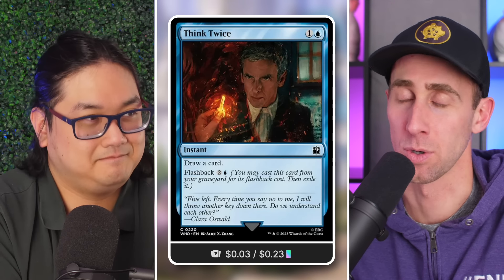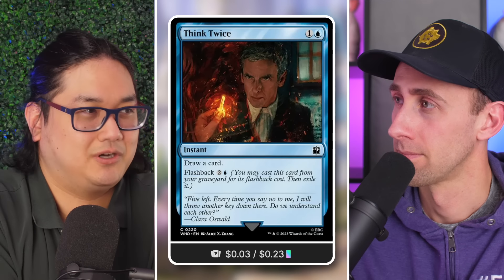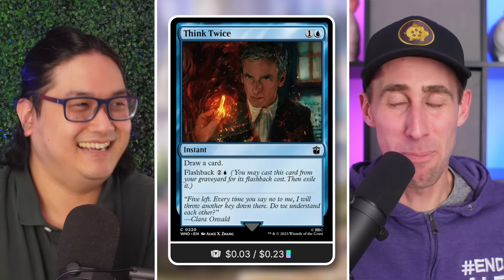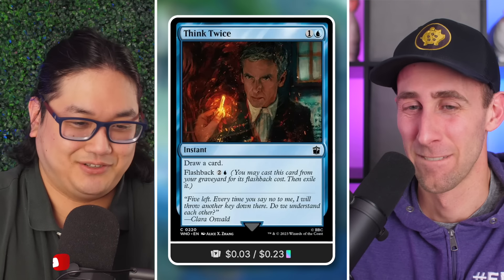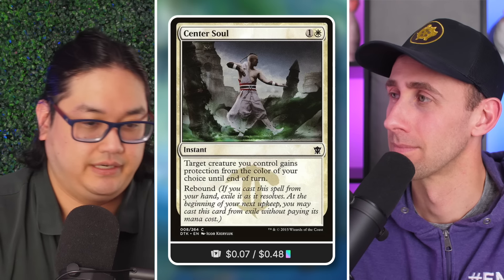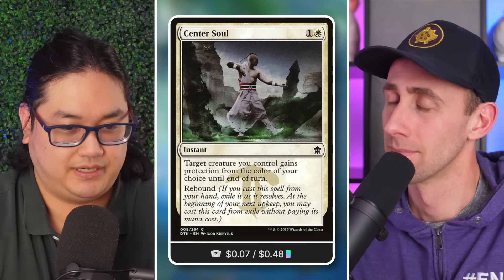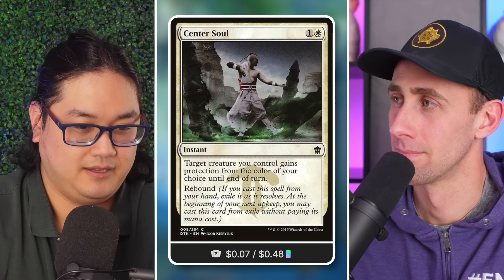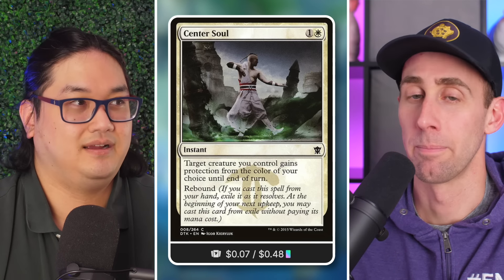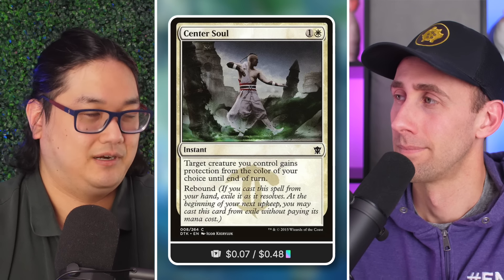Five mana for two cards — not great. Five mana for two cards and a 6/6? Fantastic, sign me up. There were also better ways like rebound effects. Cinder Soul was a cool card — not only could it protect Noyan Dar or your land creature as a combat trick, the rebound ability let you do it again on your upkeep, getting another Noyan Dar trigger and making a land pro-whatever color your opponent had blockers for.